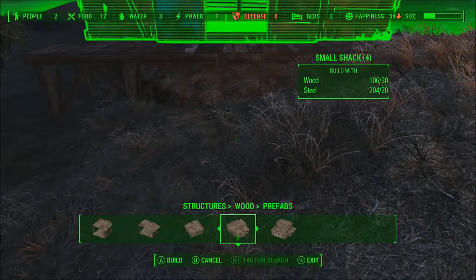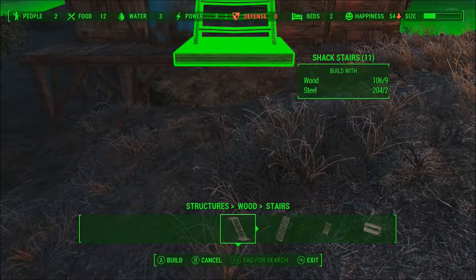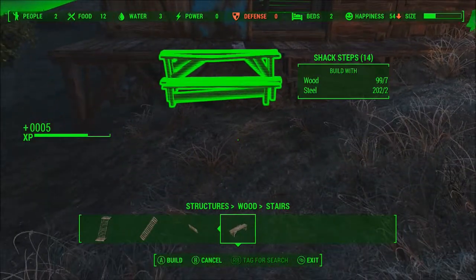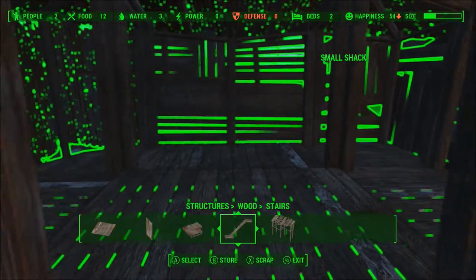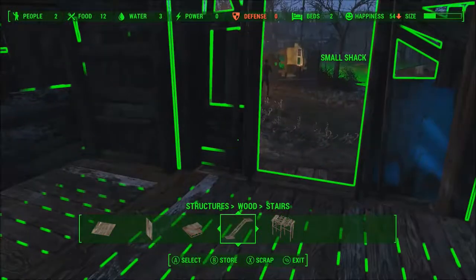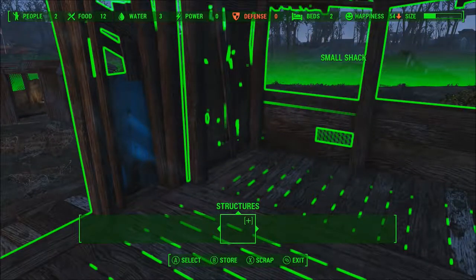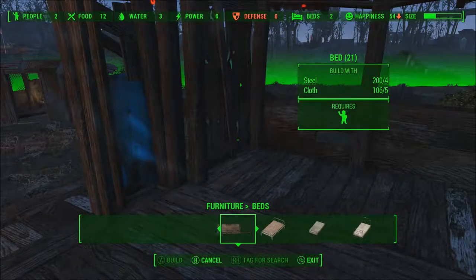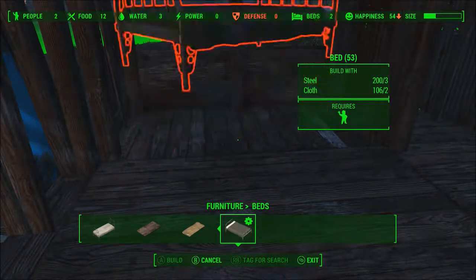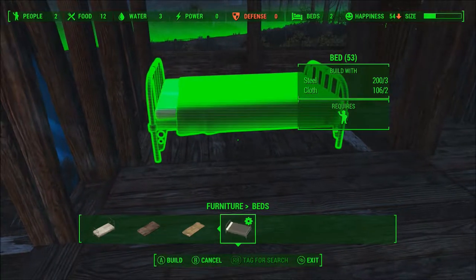Now the only thing left to do is to add a set of stairs to make that reachable, and here's hoping it'll actually do that and not be goofy. This works — yeah, this works. Hey! That's beautiful! Now we can add a couple of beds. There we go — add a couple proper beds.